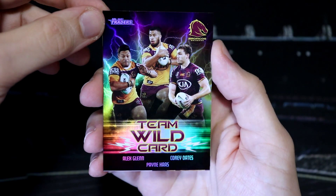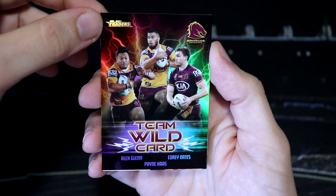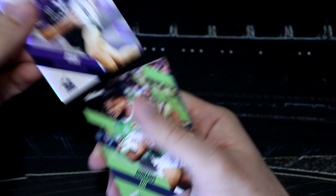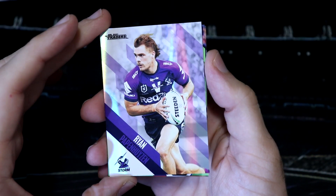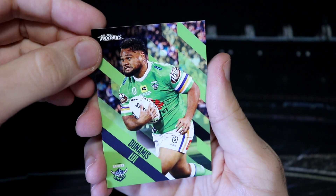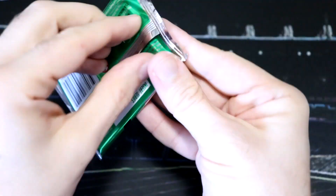These team wild cards are very cool. We've got Broncos — they look really great. That's a nice pull. And then we've got Ryan Pappenhausen for the Storm, who did get beaten in round three in the grand final rematch.